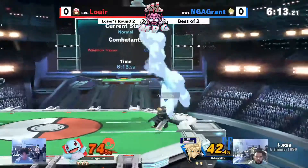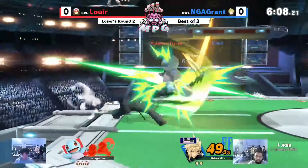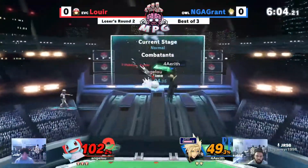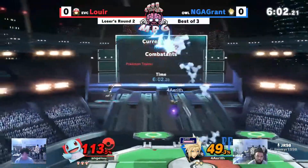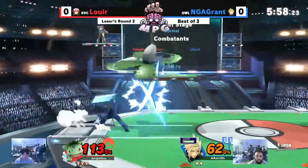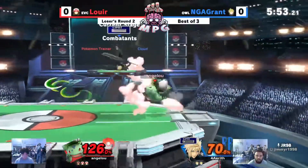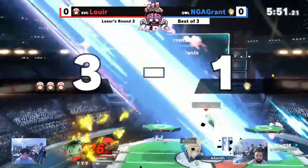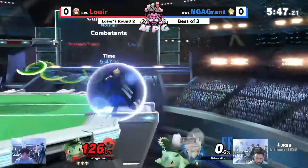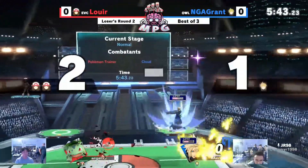Up air — nice try going for the side B there, makes it, going for the up air but blocked. Switching over to Ivysaur — on air uses Razor Leaf. The limit gauge will just barely touch Ivysaur but not to the point Grant had hoped.